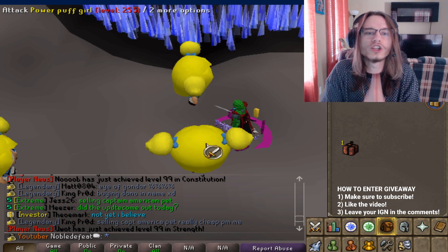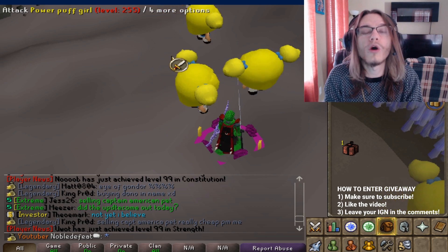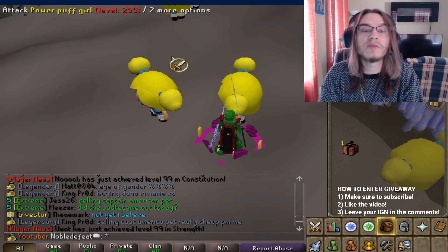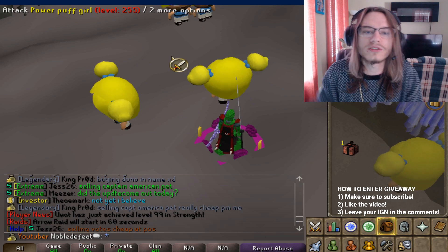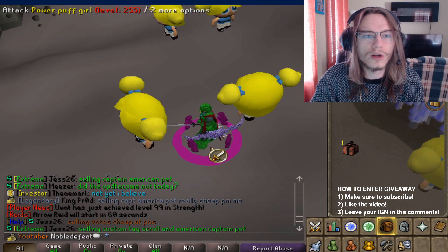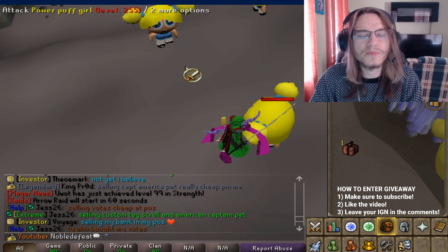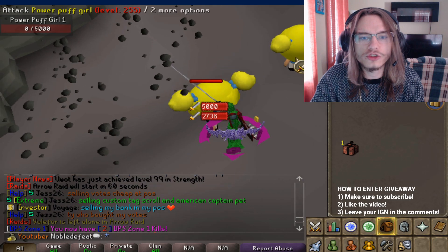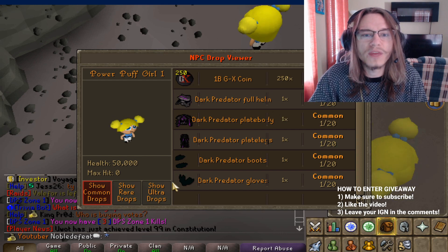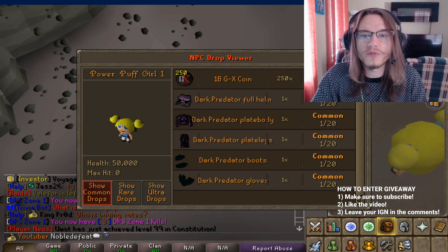The DPS zone is a zone where you go and kill certain mobs. Depending on each zone — Zone 1 requires 500 kills, and then you can buy a ticket in the shop to advance to DPS Zone 2. As you progress through the zones you get better and better loot. The first zone mobs only have 5,000 health, which isn't that much, but they do drop full Dark Predator gear, one billion coins, and they don't have any rare drops right now.